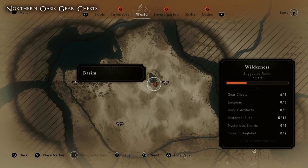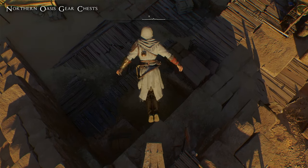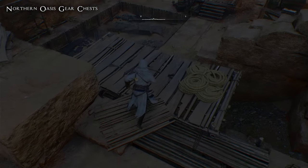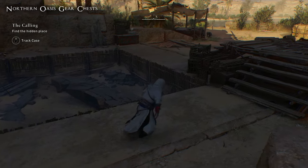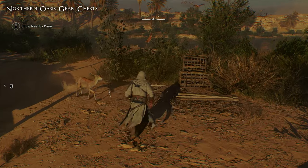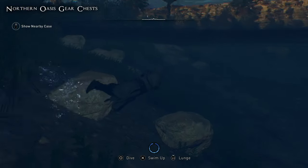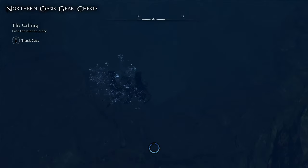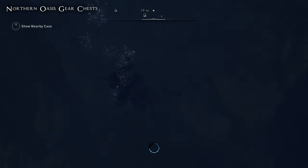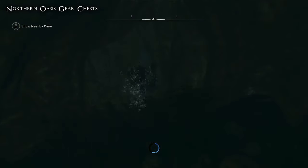For the Northern Oasis gear chests, head to this area on the map and fast travel to the synchronization point to make things easier. This one is a little more complicated — you have to head into the lake and swim underwater to access a cave, then navigate the cave system to reach the chests. Once you dip into the water it becomes pretty obvious because there is a drop or cliff face. Head down into that chasm and at the bottom you'll see an opening to head into. It's still quite a swim but you shouldn't run out of air.